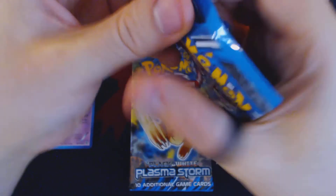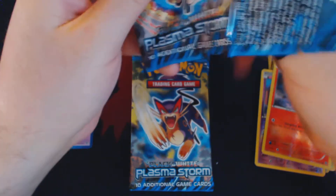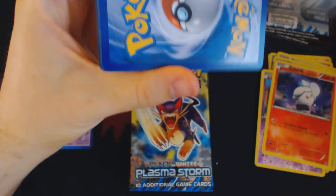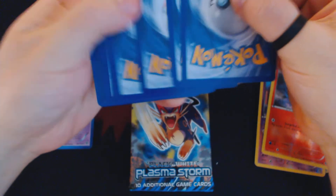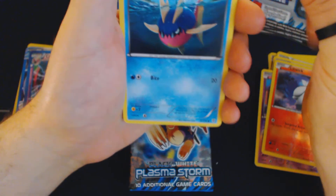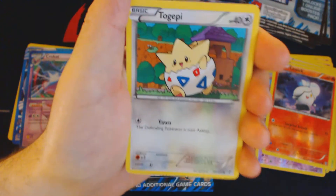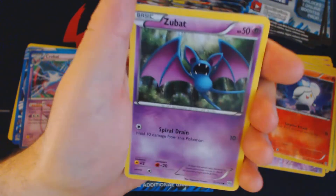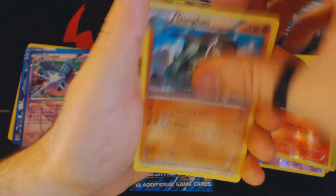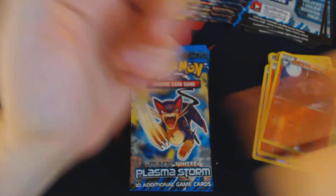Let's move on to our next booster pack. I personally will be at the Midwest Regionals in Madison, Wisconsin, where I'll hopefully get a bunch of video recordings and just a bunch of really cool things going on all over the weekend. Pack eleven: Carvana, Togepi, Cherubi, Zubat, Petrat, Durrant, Donfen, Bicycle, Reverse Holo Lampent, and Snorlax.